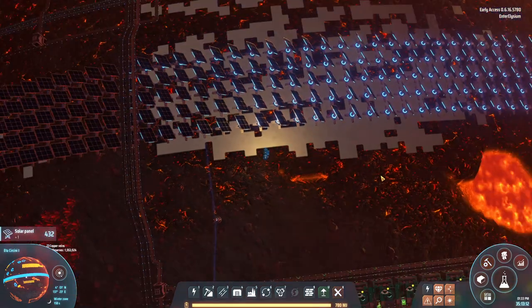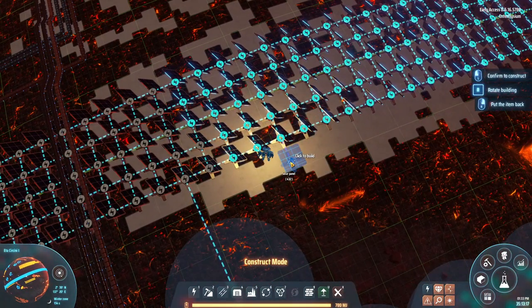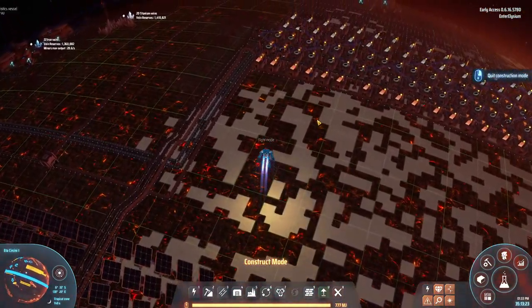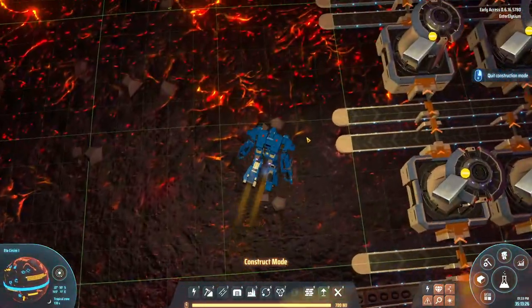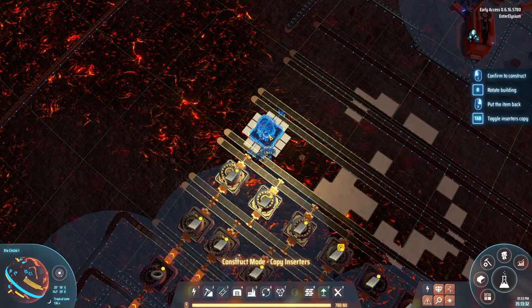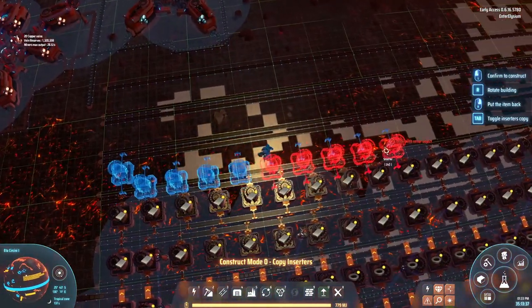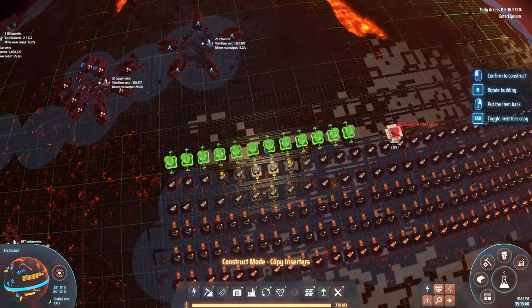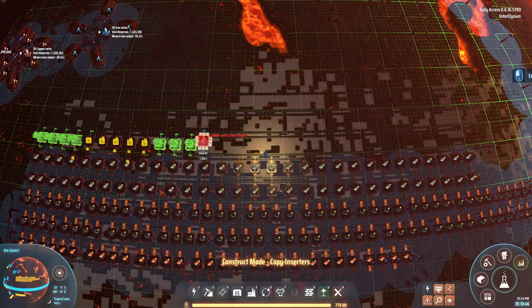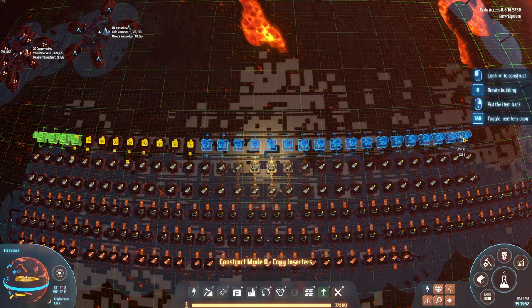And you can do this with anything. And that got me thinking: if you can shift click to copy something, and then Alt to just build many, what happens if you shift click a smelter which has Copy Inserters on it? Well, then you've copied that entire blueprint effectively. And then if you press Alt, you can place all the smelters down, just like that. This is saving you having to place what - 60 inserters, 30 smelters - by just doing a few clicks.